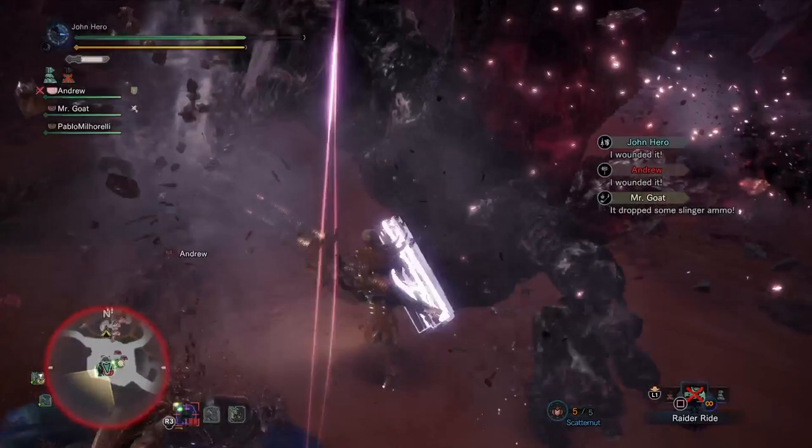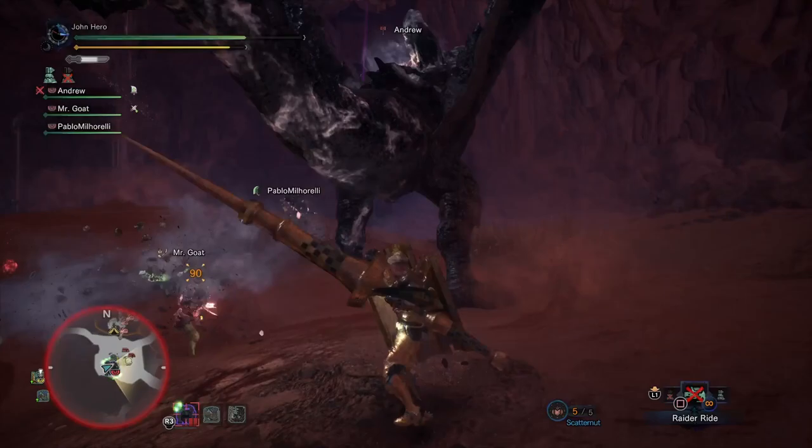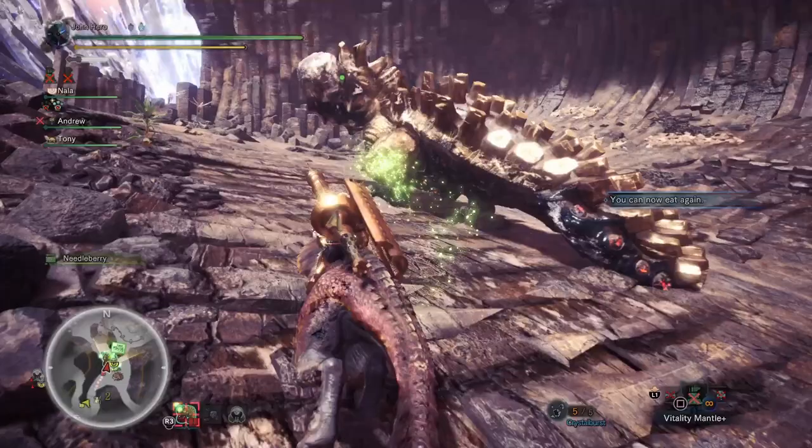For more defensive skills, I do have the Ironside Charm on. The reason for that is it gives you five points of Guard, which is fantastic. When you're trying to gem things in, you're looking for room, and five points from just one piece of gear is really good. Having five points in Guard is becoming essential for me playing as the Lance — if you don't have it, you're blocking and trying to counter and getting knocked around. When you have this, you can almost do whatever you want on the battlefield.